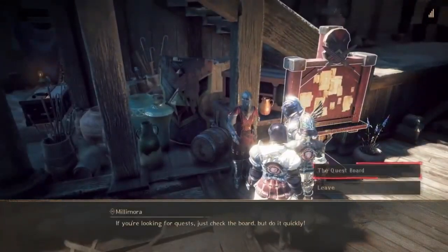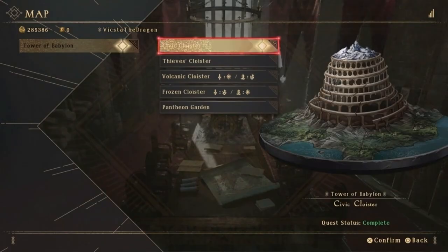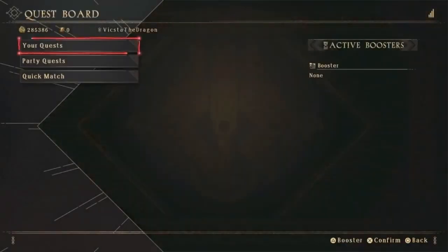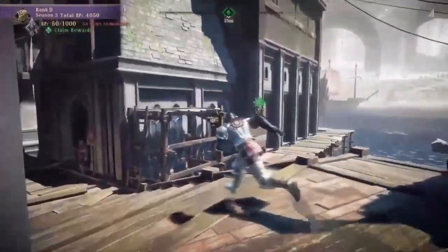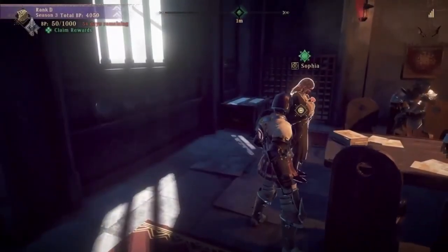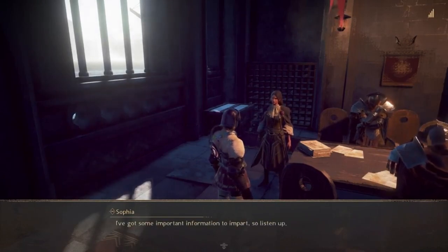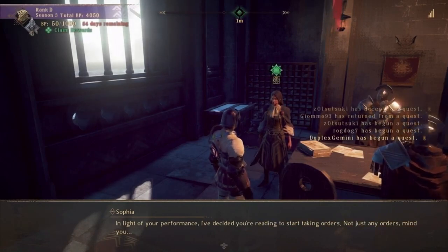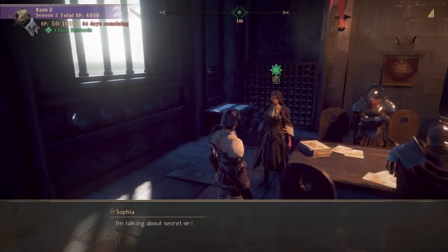Where's our next mission at? Probably the second area. Wait a minute, there wasn't even a green on here. What's our next mission? We've got to talk to that woman — what's her name? Not Sylvia. The other one — Sophia. Dragon: I've got important info to impart, so listen up. In light of your performance, I've decided you're ready to start taking orders. Not just any orders, mind you — I'm talking about secret orders.